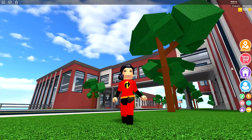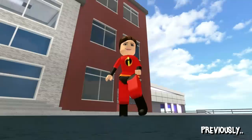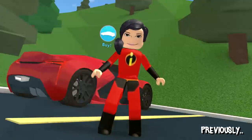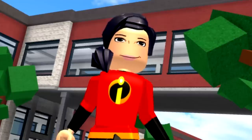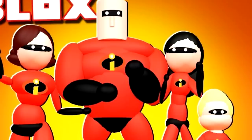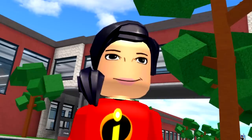Do you guys remember in the last Incredibles video when I introduced everybody? There's the super strong dad, the super stretchy mom, the invisible girl, and the insanely fast boy. Well, it turns out I missed someone. Apparently they have a baby called Jack-Jack who shoots flipping laser beams out of his eyes. How did I miss him?